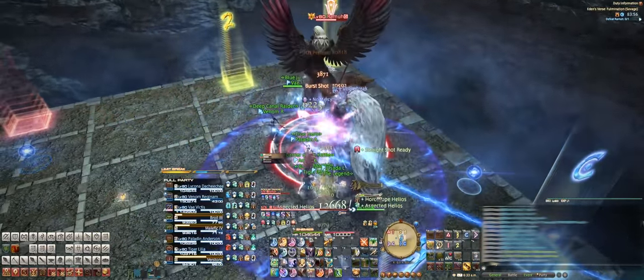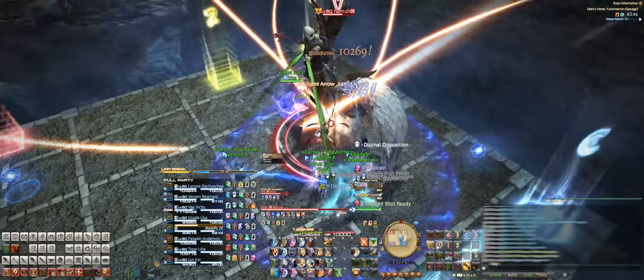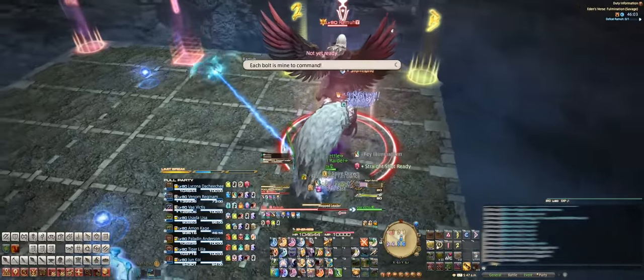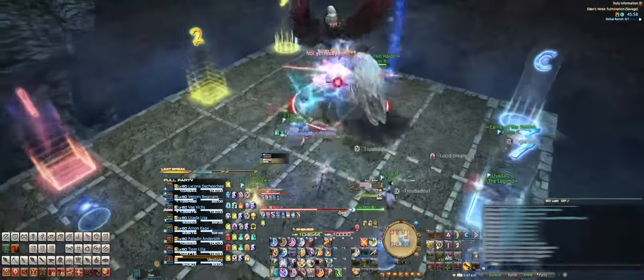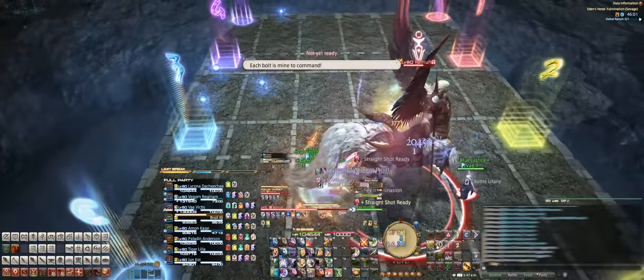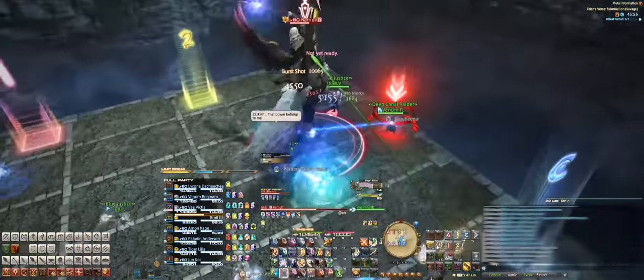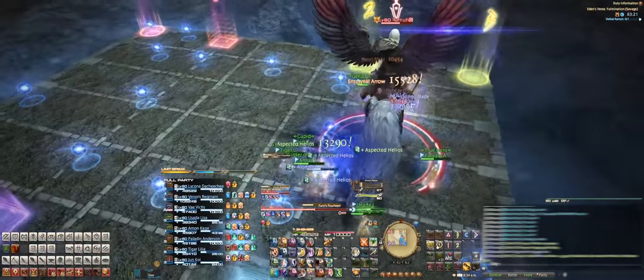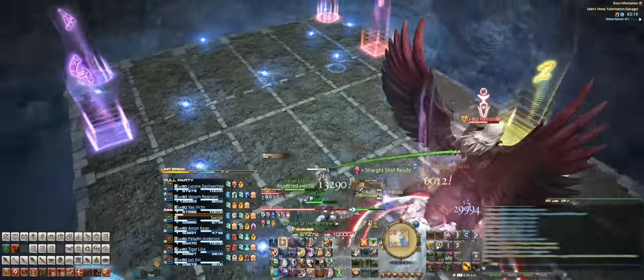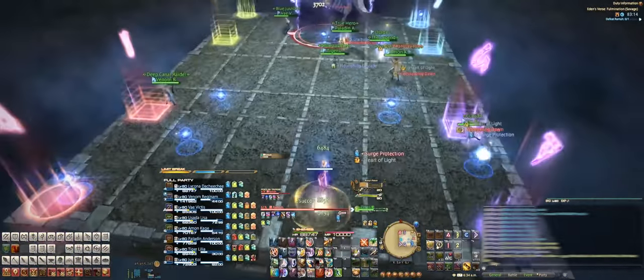Then he'll cast Crippling Blow for a tank buster. At this point, you'll want to stack in really tight as he'll cast Stepped Leader, which is basically the same mechanic as Twister from T5 or Yukob. For this mechanic, you have to move out of the spot you were just standing in once the cast bar has finished casting. The Gremlin add will then put the red marker on the tank for a tank buster. Ramu will then cast Judgment Volts again, and everyone should pick up at least one orb to get a Surge Protection stack.